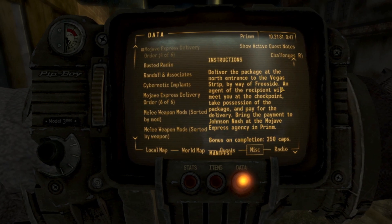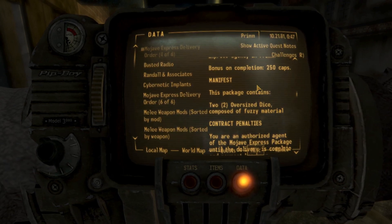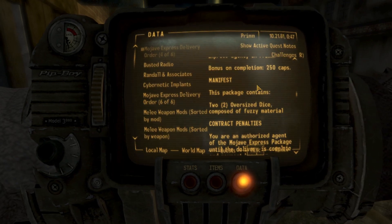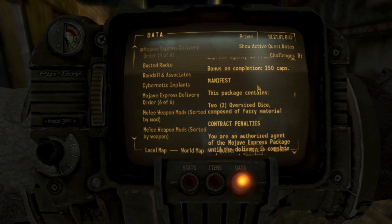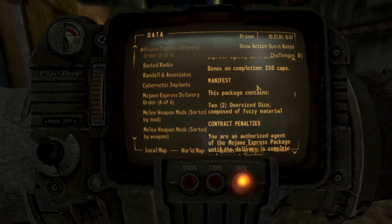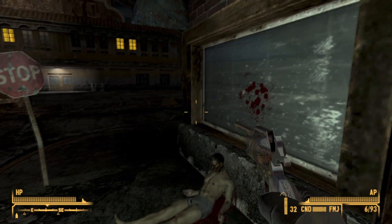What precisely did he have? Two oversized dice composed of fuzzy material. Now, if only he had a low rider — something to actually put them in. What other vehicles do you actually put fuzzy dice in? I suppose every single tourist vehicle from Las Vegas has a pair of fuzzy dice — the kind you probably get at a basic gift shop.